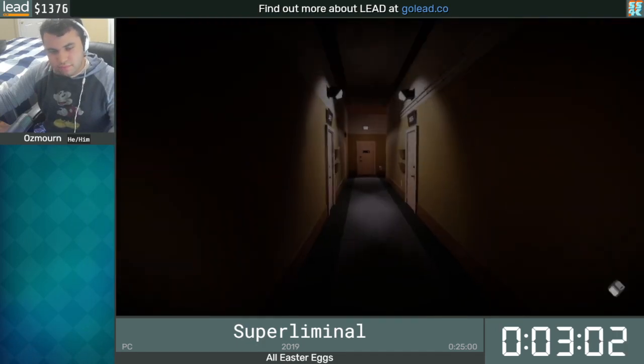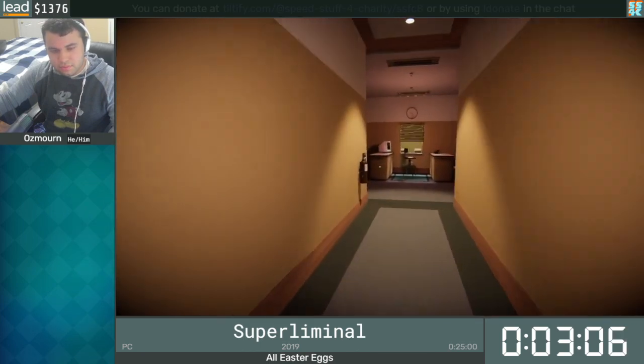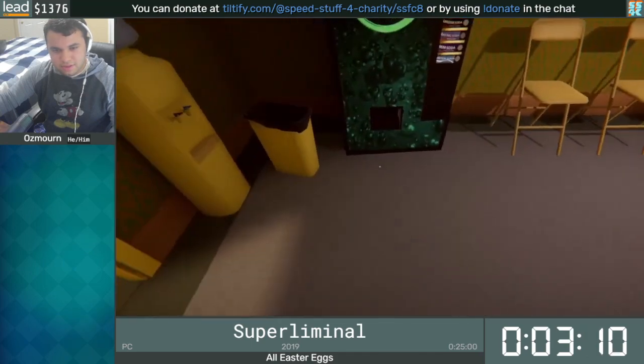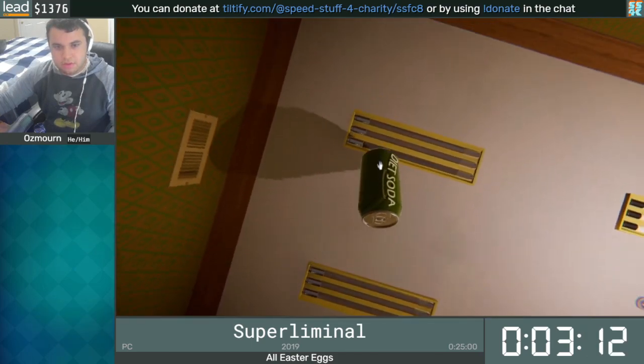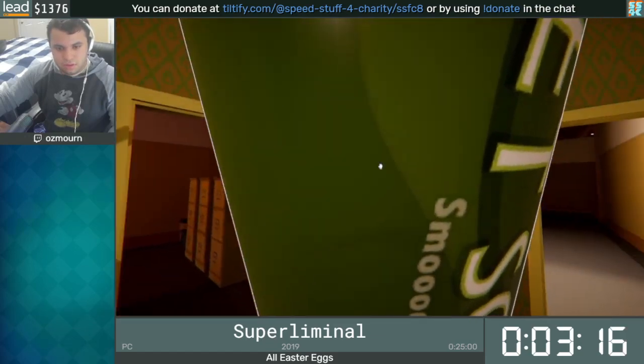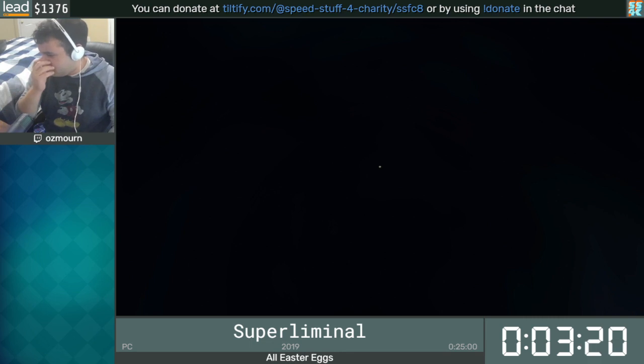That launch is pretty wild — we call it a warp launch. Basically, that one is messing with the game's object placement system. We make the object really big and rotate it inside the player, and then when you drop it, the game doesn't know where to put it, so it's very briefly placed the size of the entire level before the game deletes it, but it launches you.